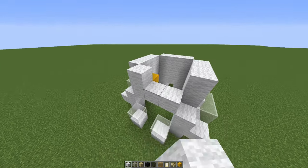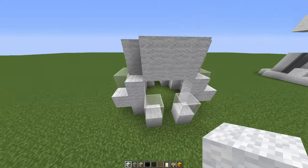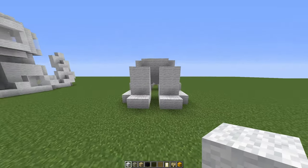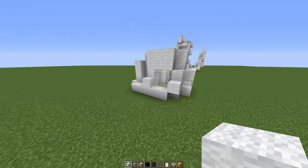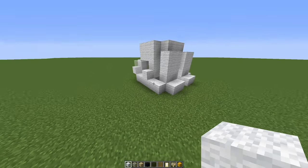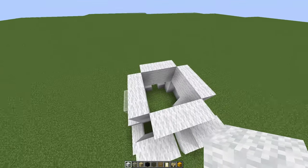We've got one, two, three, four, five, six and we can get rid of that temporary block. Then just above the glass windows, one, two and three white wool to complete the body. So this is what you should have so far: your front paws, a back leg here — this is going to be the back of the dog — and another back leg there. From above you can see a three by three hole in the middle.